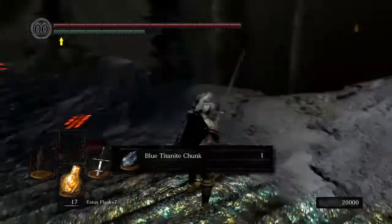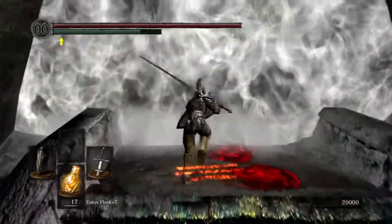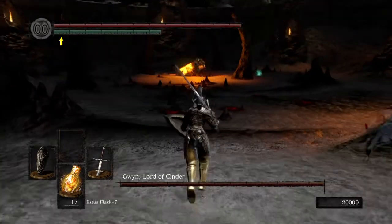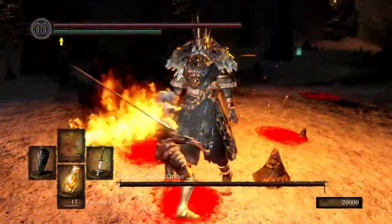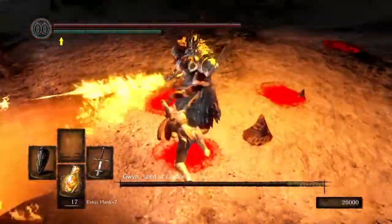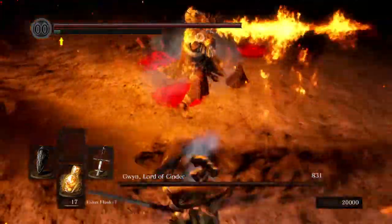Yes, and we're going into Gwyn's fight with 17 estus flasks — we got this! Now I'm going to show you guys how to get the stun lock rolling, and I'm going to risk losing a bunch of souls because I'm not going to have to go over there to pick them up. Parry — get him down — back up — hit him with the old R2 stun lock. He didn't do it that time.